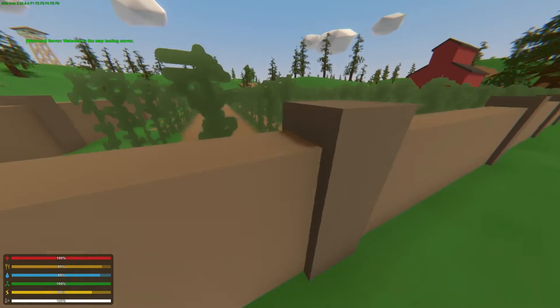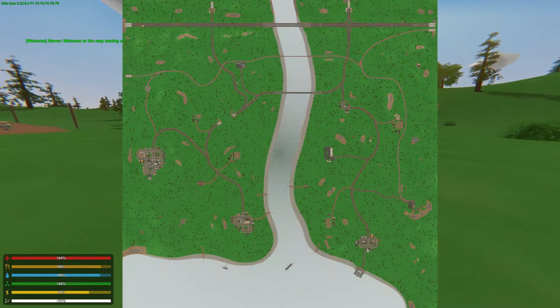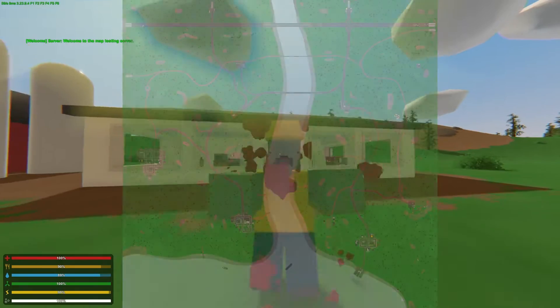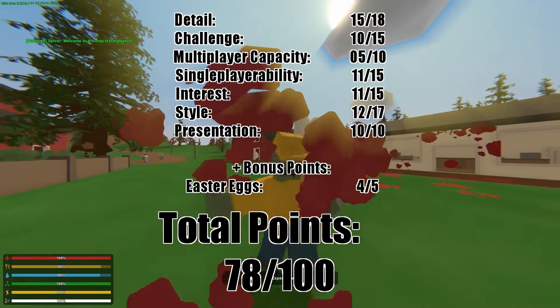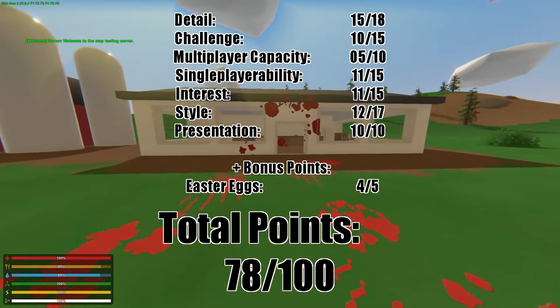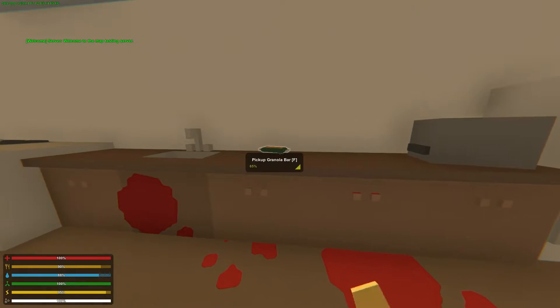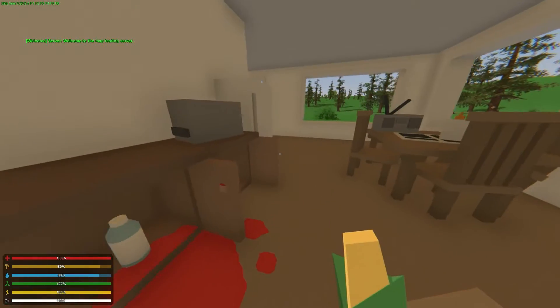Hey guys, this is Nathan and welcome to TheGamingFour. Today in this Unturned map review we're going to be covering a map called Harrison County, made by NuclearPotato. It's been a while since we've done these map reviews and we're going to go from the top of the list all the way to the bottom. This one's been on the list for a long time and it's done pretty well on Steam with 4 out of 5 stars, so today we're going to look at why it did well and how it could be improved.